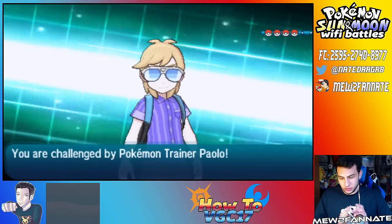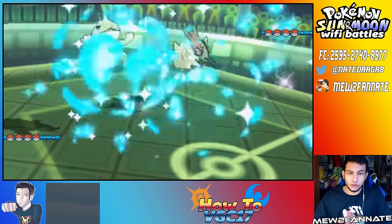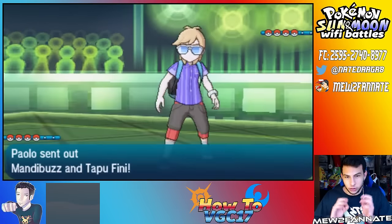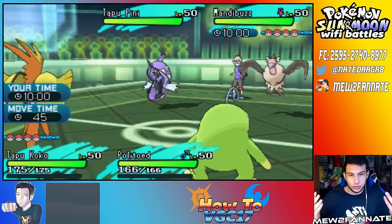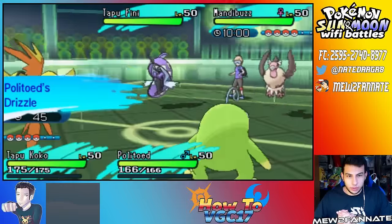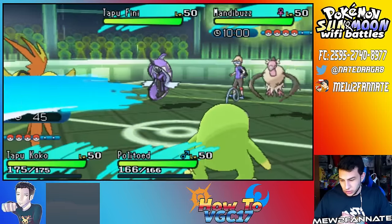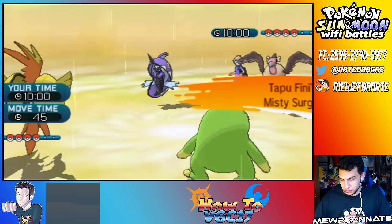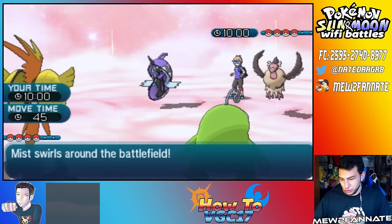Even if it's a loss — even though it is a loss — hopefully we can gain something from it. Hopefully we can see where our misplays lie and hopefully we can get better. Now I just want to stop him from setting up a Tailwind. I think Hydro Pump is better in the rain instead of Ice Beam.